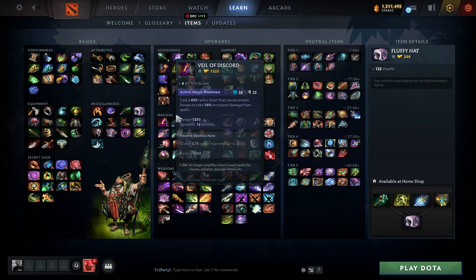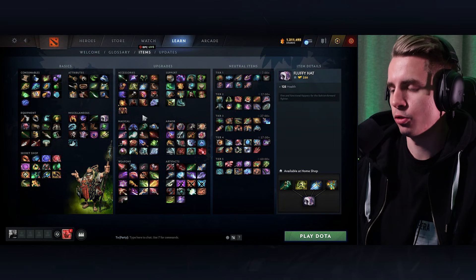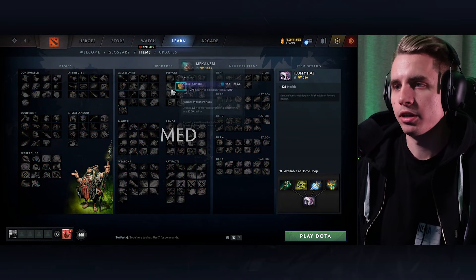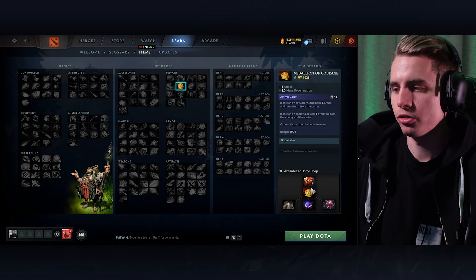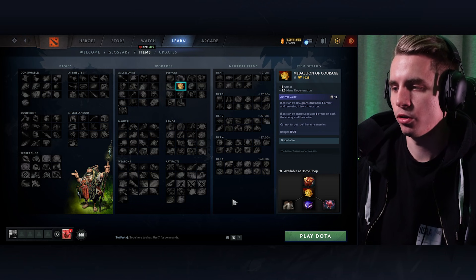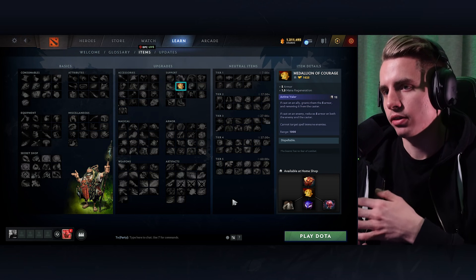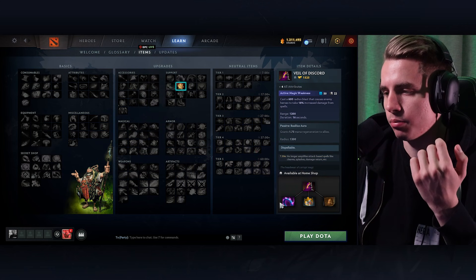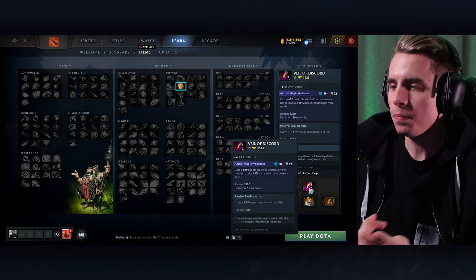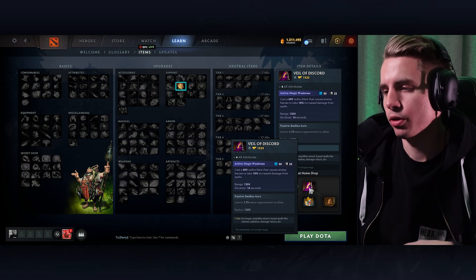It's important to know which items are actually strong in this patch. Veil and Solar are very good items simply because they have good buildup. Medallion is a cheap item that builds into Solar — it's a kind of power spike, provided you want to do physical damage or it makes sense with your lineup. Veil has a really strong power spike early in the game, provided you have magic damage. Bassi is also a good item.